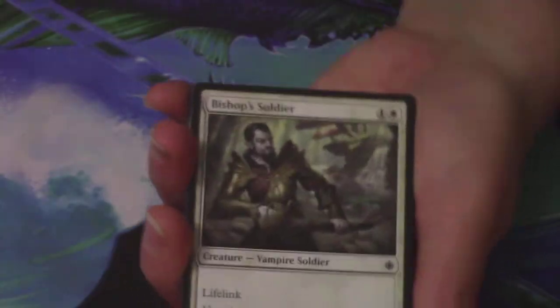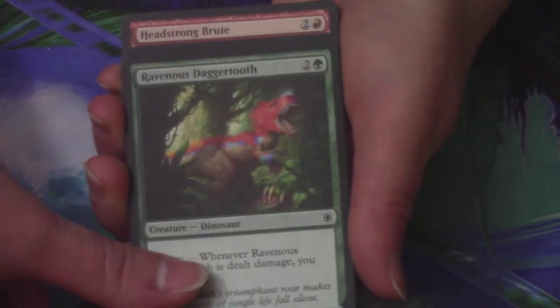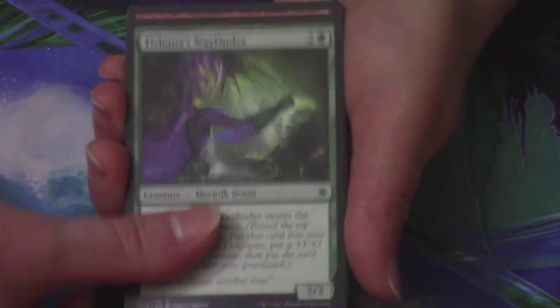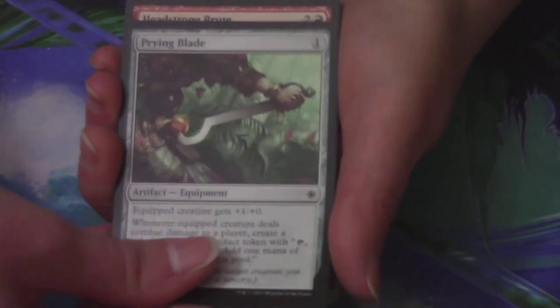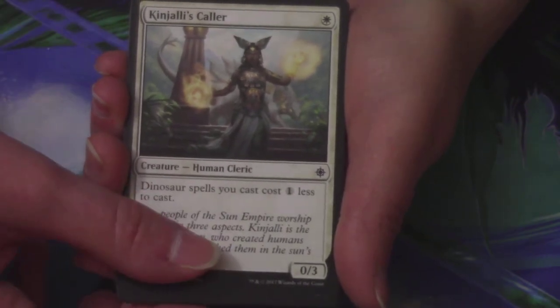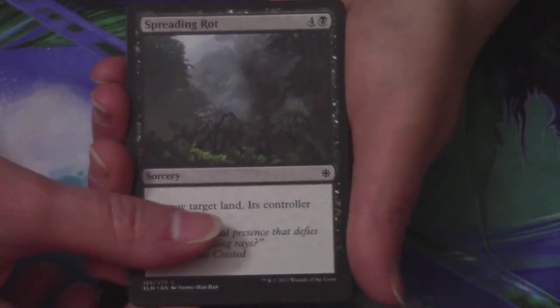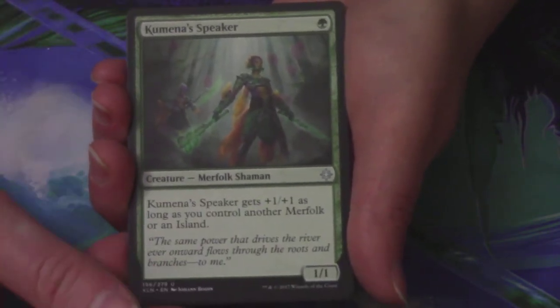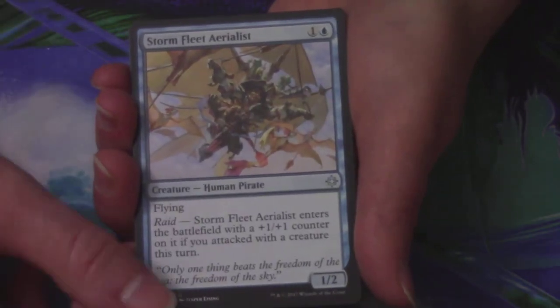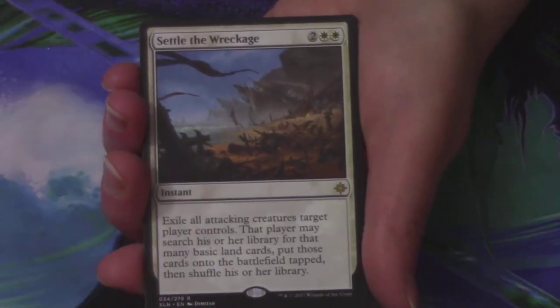So far Joe is winning by a lot. Amy starts her next pack with a Bishop Soldier, a March of the Drowned, Ravenous Dagger Tooth, a Tishana's Wayfinder, a Prying Blade, the Headstrong Brute, a Kinjali's Caller, Stormfleet Pyromancer, a Spreading Rot, a Kumana's Speaker is the first uncommon, a Stormfleet Aerialist is the second, and a Ranging Raptors is the third. Her rare or mythic — hey, it's on the list — Settle the Wreckage! It's actually number nine, it's in the top ten. And she got a foil uncommon in Ranging Raptors — we will check if it's over a dollar.